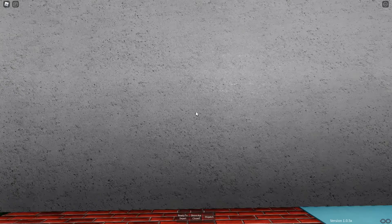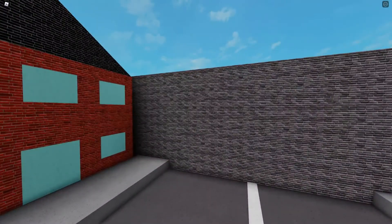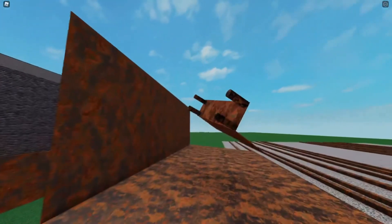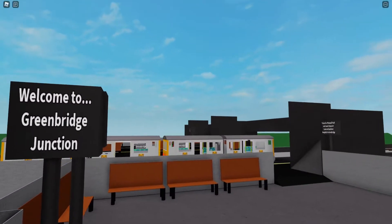First, we'll start with the biggest feature: a new line. Those of you that played Westwood Metro will probably remember Green Bridge Farm. If you do, you'll most likely remember this weird abandoned station around the corner with the floating benches.